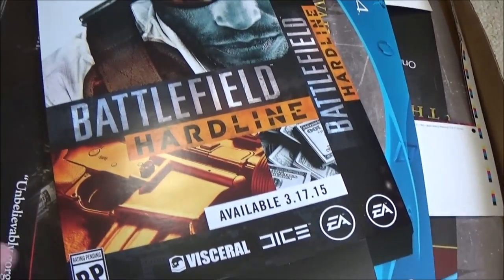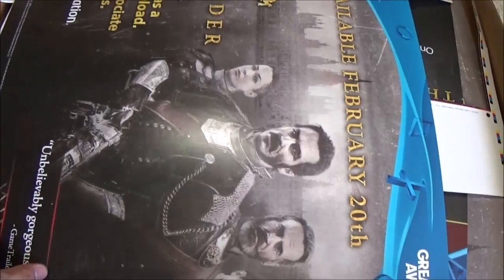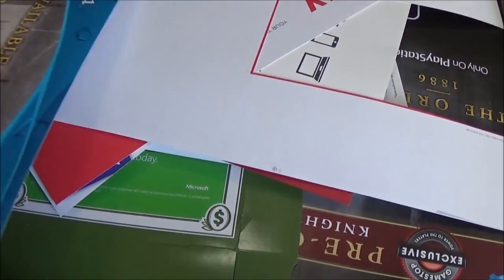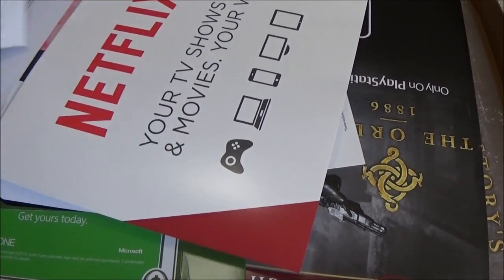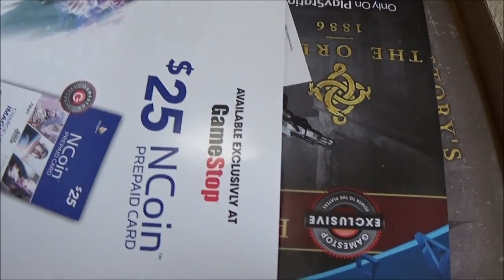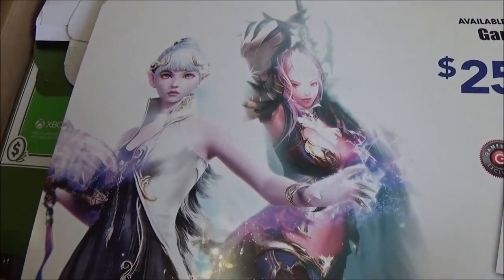We've got some stuff under the cardboard — yes we do. Battlefield Hardline display box, I'll keep that. Once again, The Order 1886 — seven-hour campaign, two and a half hours of cut scenes. We're not going to get into a debate about that, I'm sure everyone's heard enough about it as it is. Netflix? What the hell? Google Play? This is all kind of cool I guess — I'll just cut that out.